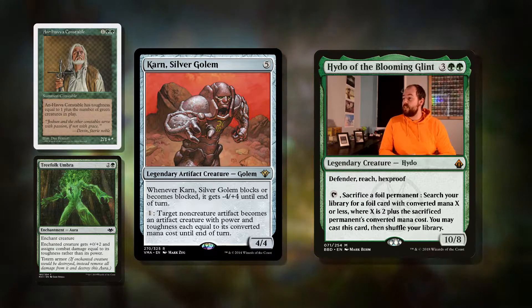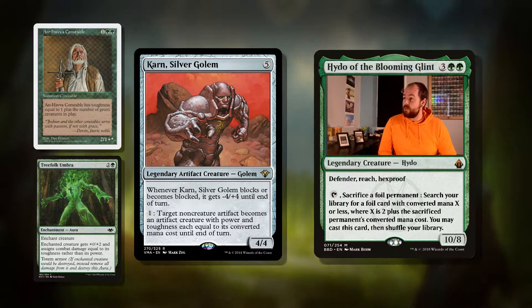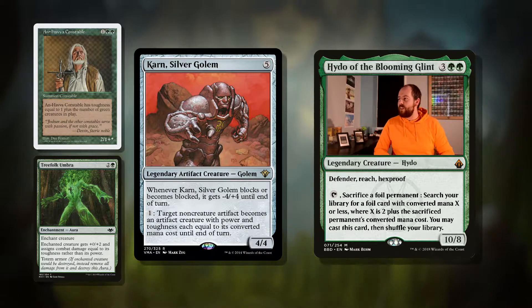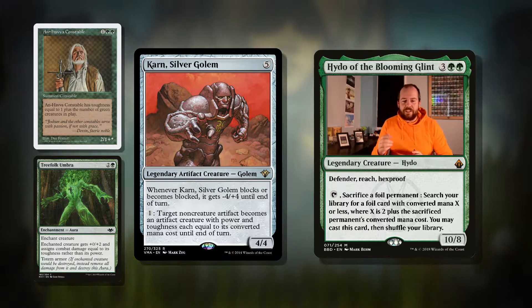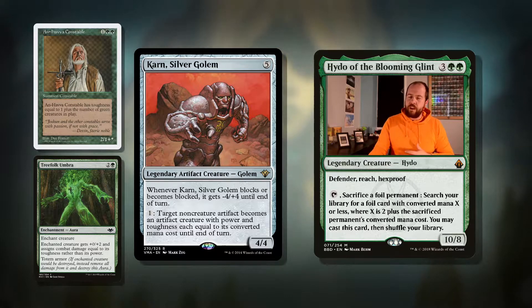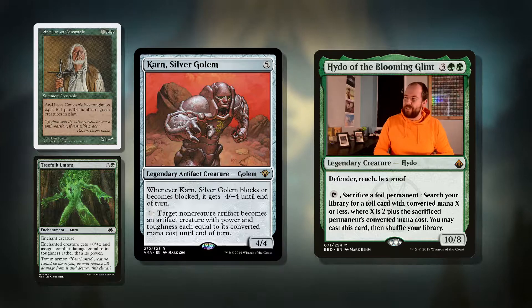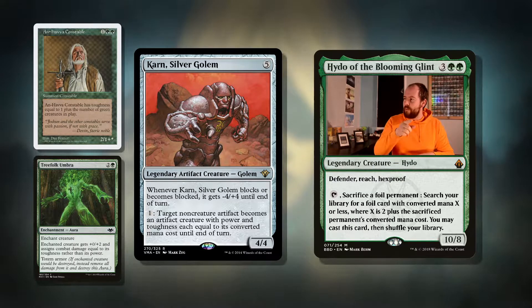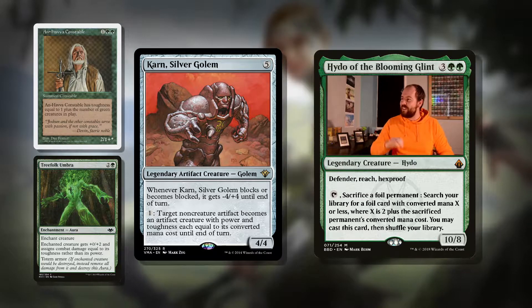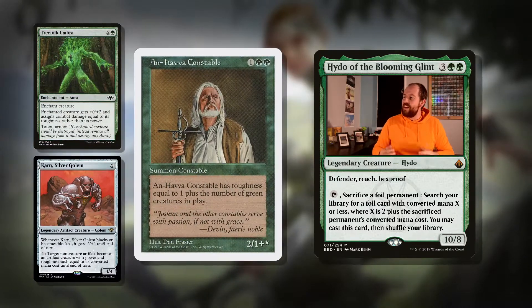Pay one: target non-creature artifact becomes an artifact creature with power and toughness each equal to its converted mana cost until end of turn. That's a really awesome ability. One of my favorite things to do with it is when our opponents play mana rocks and then board wipe going 'ha ha, I'm going to kill all your creatures.' Well, you just point one mana at each one of their artifacts — they become creatures, and then they wipe all of their mana rocks. It's a lovely thing that you can do.